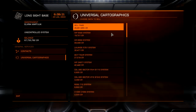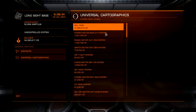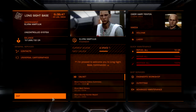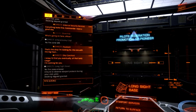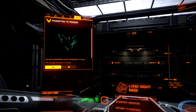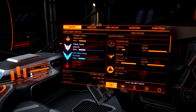Selling two pages of exploration data. Incoming message — that's a promotion, I'm sure. Second page confirmed — another 27 million. Let's have a look at that message. Pilots Federation promotion to Pioneer. Invitation from Marco Quint, information on Zachariah Nemo — a new engineer. Promotion to Pioneer. 25% of the way to the next rank.